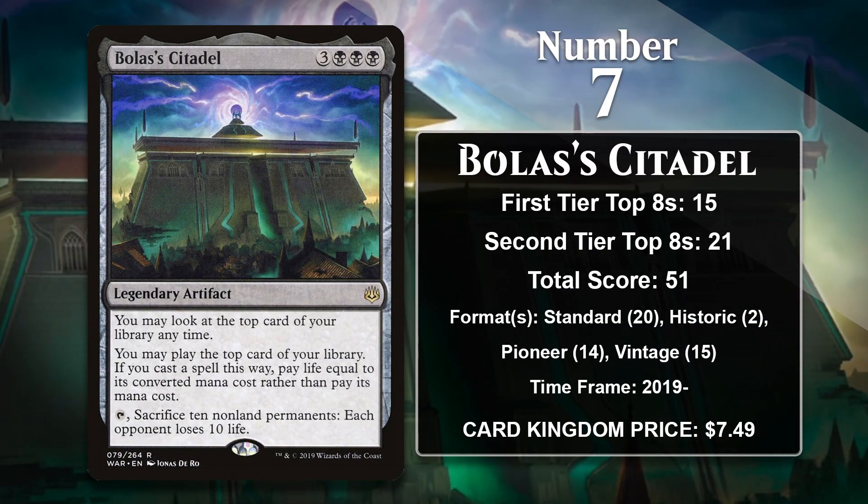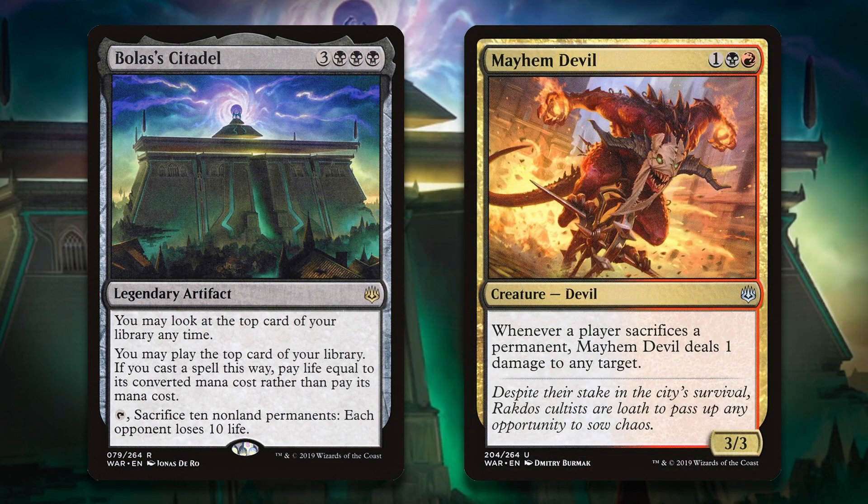At number seven, it is Bolas's Citadel. This legendary artifact can generate some pretty insane value once you get it into play. It lets you pay life instead of mana to cast cards from the top of your library, and this can mean you rip through several cards in a single turn. It even lets you play lands, though keep in mind you are still restricted to one land drop a turn, so if you hit a second land, you're done chaining things together. In addition to all that, it can also let you do 10 to the opponent by sacrificing 10 non-land permanents. While that doesn't sound like it would be easy to accomplish, the Citadel itself can make it happen since it gives you so many extra cards. It was played in a variety of Standard decks, ranging from Esper Control to Sultai Aggro, but its most infamous home was in Sacrifice decks.